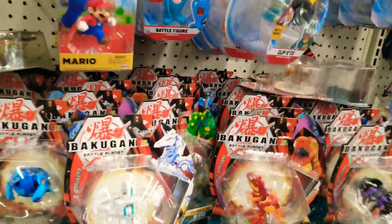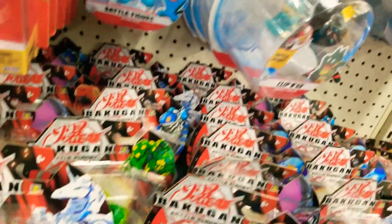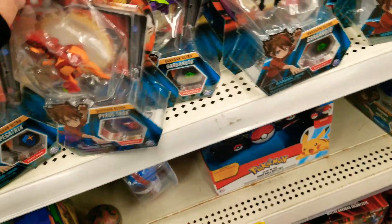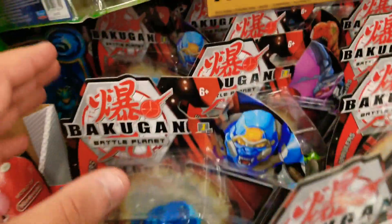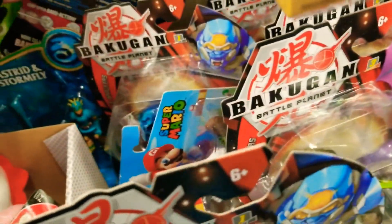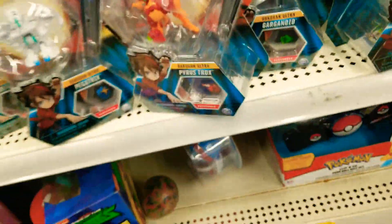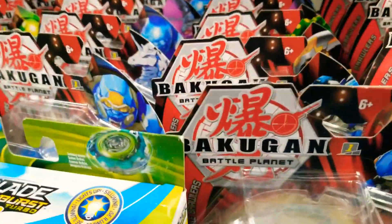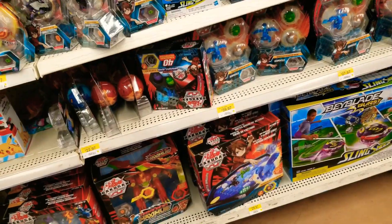Alright guys, we're at Walmart. It looks like they restocked their Bakugan. There's Pegatrix — is there a diamond Pegatrix? I don't think so. There's a Pyrus Tronx. Yeah, there's Pyrus Tronx and all these guys. Oh, there's even more over here — I didn't even see that. There's Dragonoid. They don't have diamonds, oh well, that's fine.